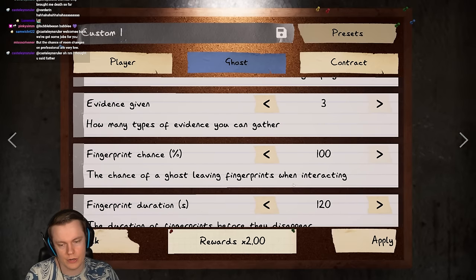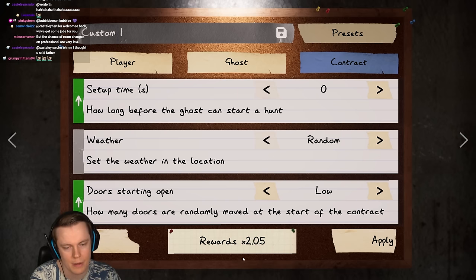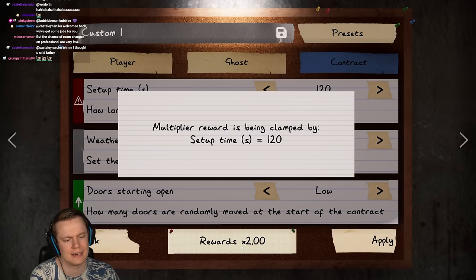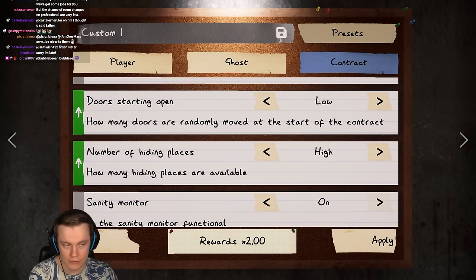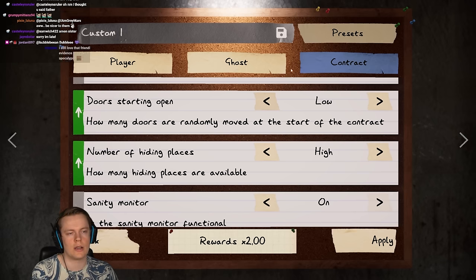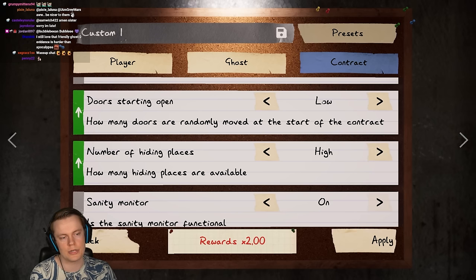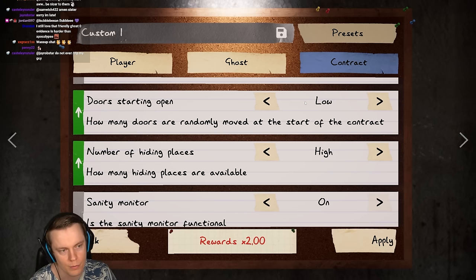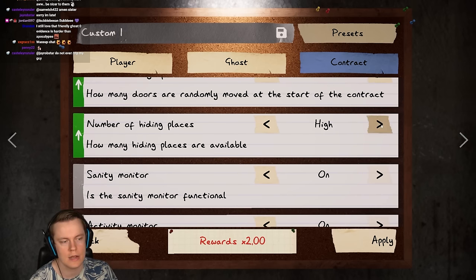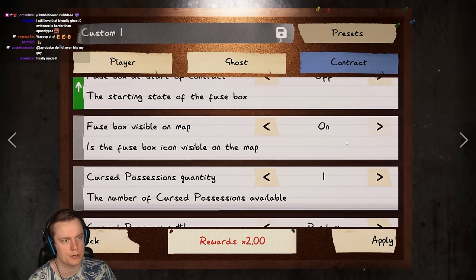No roaming yet on intermediate. Interaction amount is now medium instead of high, and event frequency is also medium instead of low. Grace period down one second compared to amateur. Hunt duration is medium instead of low. Now let's immediately compare it to professional - sanity pill is down by 5%. Drain is at max now - the 200% drain. Roaming frequency is high now, so the ghosts are going to be walking around in a larger area way more, and they can sometimes rarely change ghost room.